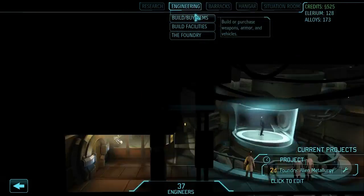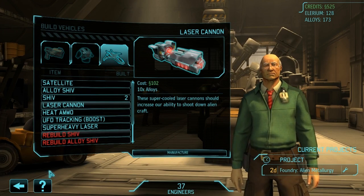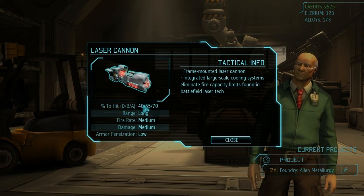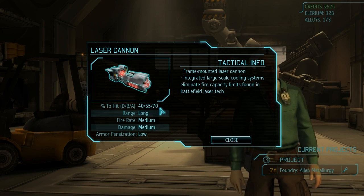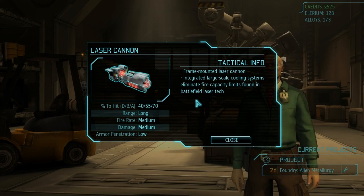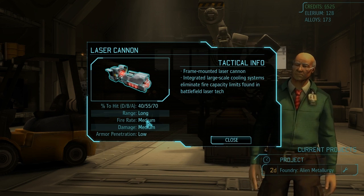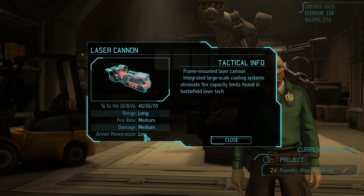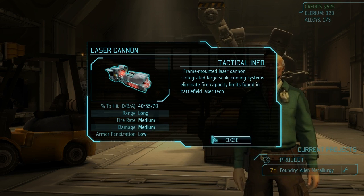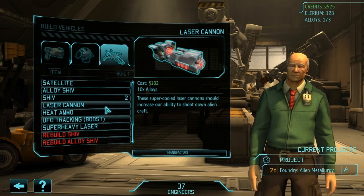We're going to go into Engineering and build some items. Specifically, we need laser cannons. Let's see what these things do. That's like 15% better base aim than our regular weapons — that's awesome. Aggressive gives us a 70% chance to hit that way, which is really good. It's a long range, medium fire rate, which I think is an improvement from our missiles. Medium damage, low armor penetration — so these are like Avalanche missiles. We shouldn't make all six of them then, because we're still going to need people with armor penetration. Let's make three of these.